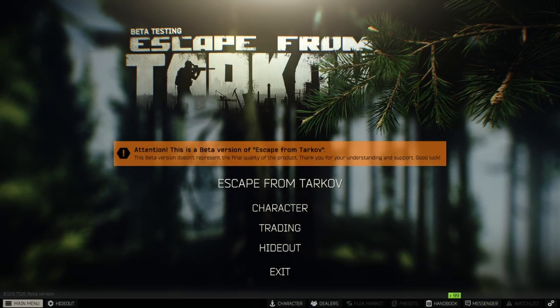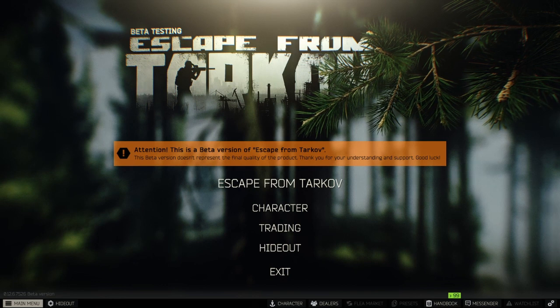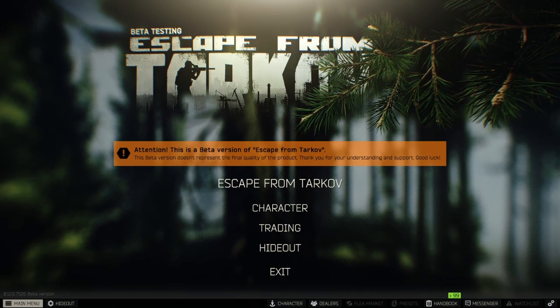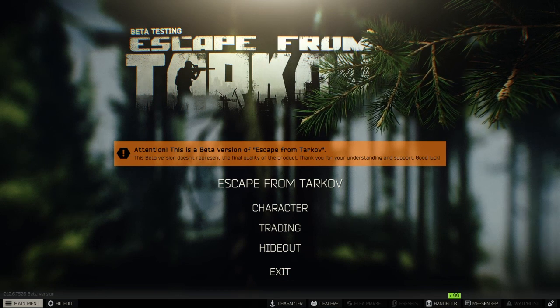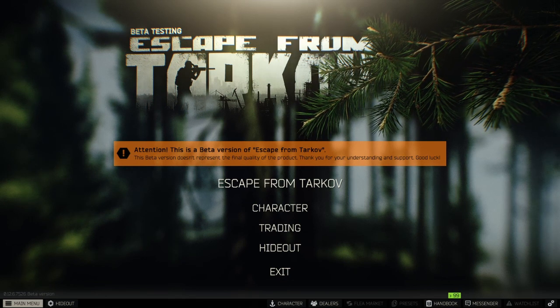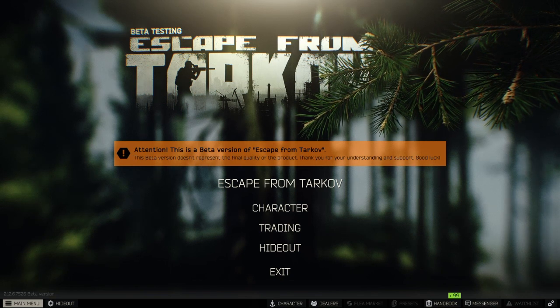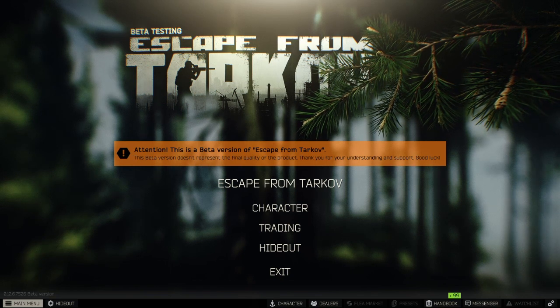Gas Analyzers are something that you're going to be needing for the early game, for the Therapist Sanitary Standards questline. For part 1 of the Sanitary Standards questline, you're going to need one gas analyzer that does not require it to be found in Raid. For part 2, you need 2 found in Raid gas analyzers, meaning that you must survive the raid if you find one.